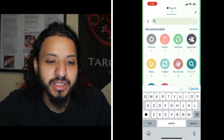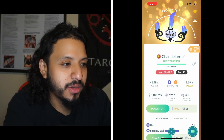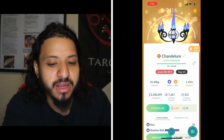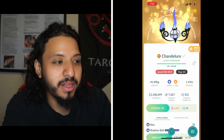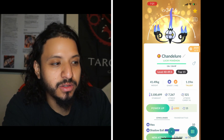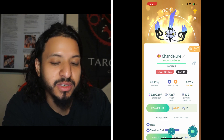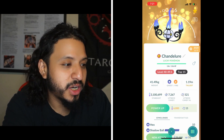Number 8 is Chandelure, which was kind of surprising, but it has great typing as a Ghost Fire type. It double resists Focus Blast thanks to the Ghost typing. The Fire typing helps it resist both Flamethrower and Ice Beam. Thunderbolt is neutral, and Psychic is neutral — so it's not weak to any of Mewtwo's moves. It resists two moves and double resists Focus Blast. You want Hex with Shadow Ball on your Chandelure.